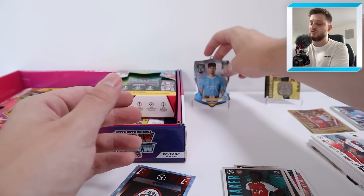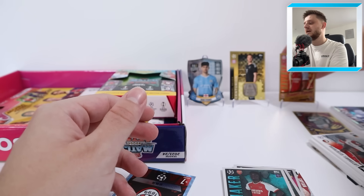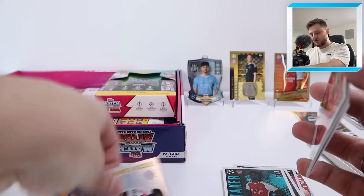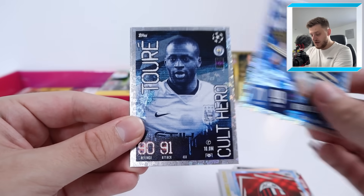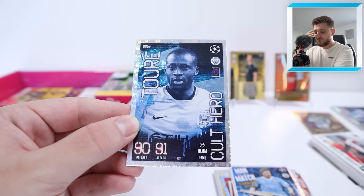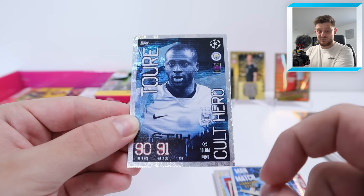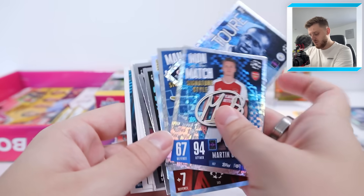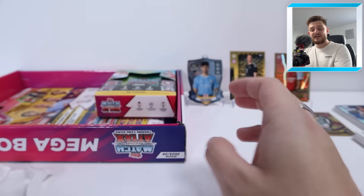This is absolutely incredible scenes. We'll put the John Stones shield on the stand and the Kai Havertz up on the stand as well as it's the Mega Box exclusive card. Then I've revealed Mohamed Kudus Heritage card. We've got more inserts: AC Milan Crystal Parallel, De Bruyne Man of the Match, Yaya Toure Cult Hero - 90 defense, 91 attack - that's spectacular. Behind that is a Martin Odegaard Man of the Match signature style for Arsenal. These have been some very nice packs for my collection. That's the booster tin done.